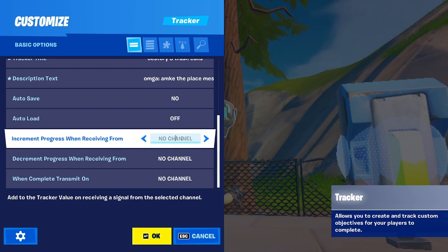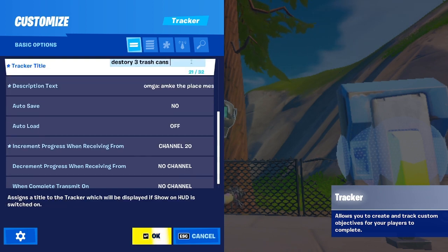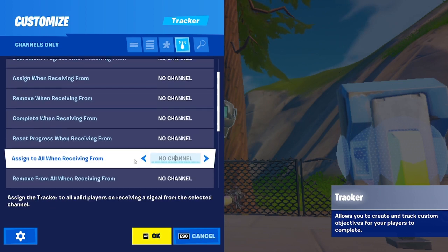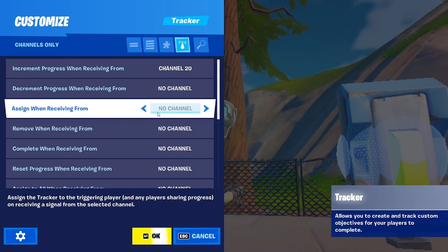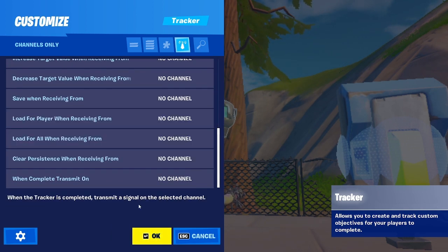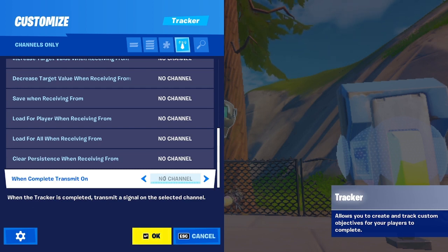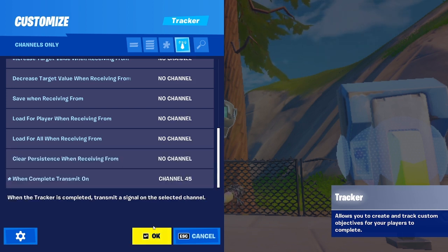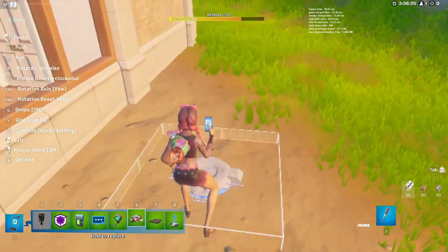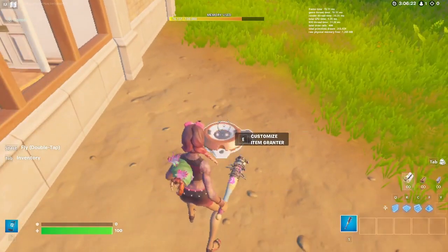Increase on channel — I'll say 20. Then go up and assign on 100. Y'all might have to check if it's right. And then when complete, transmit on — let's see — 45. That means when you complete it, you'll get something out of it. Get your item granter and I'll wait for you to get that.